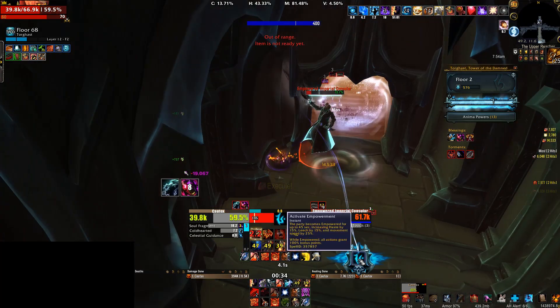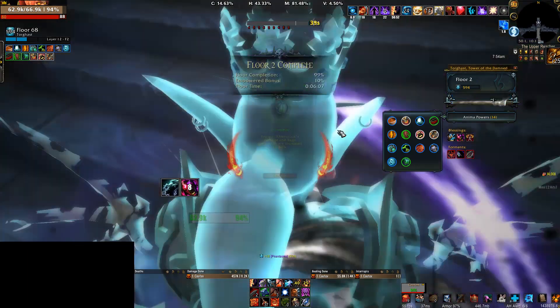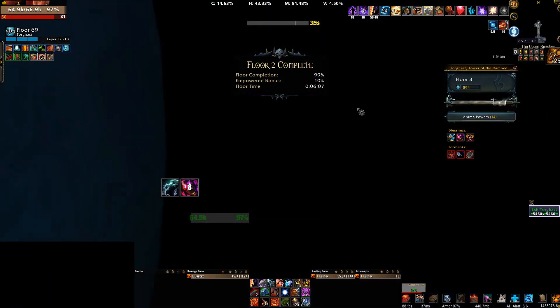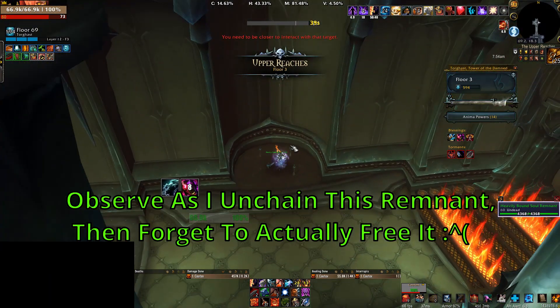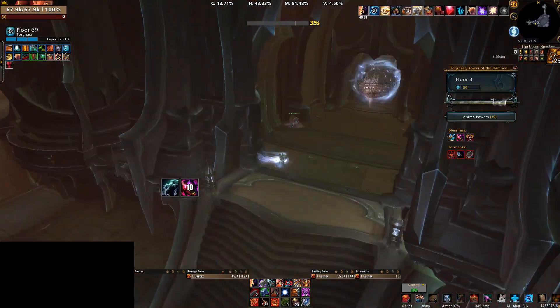Another little trick you can do to leverage how empowerment works in Torghast is the fact that if you are empowered going into floor 3, then its timer gets paused, but you will still have the empowerment buff active. This means that you can get the empowerment bonus for the soul remnants that you free and the urns that you break on that floor.